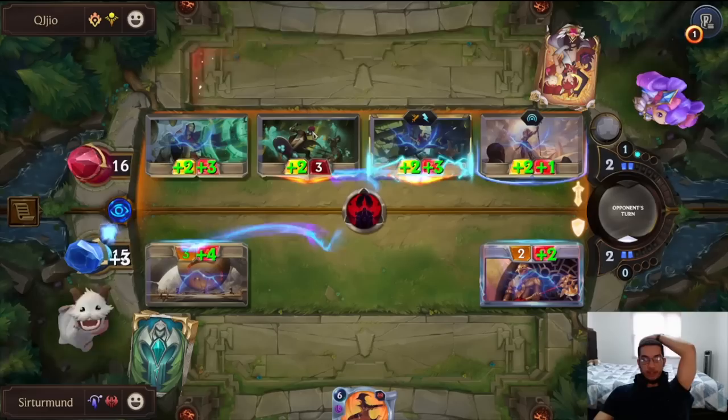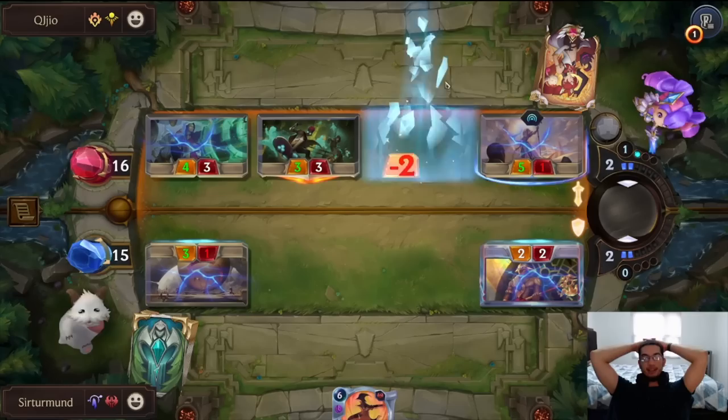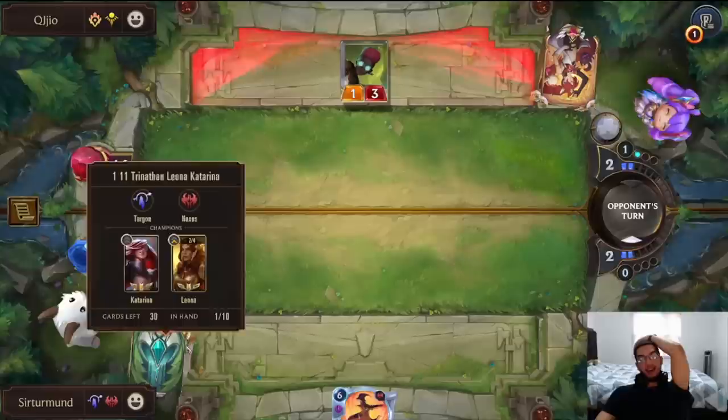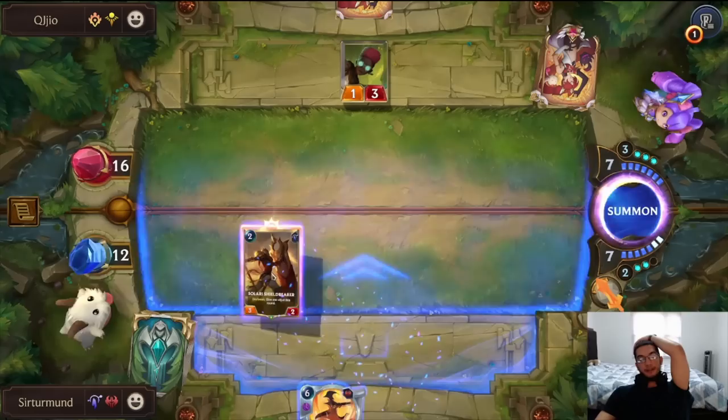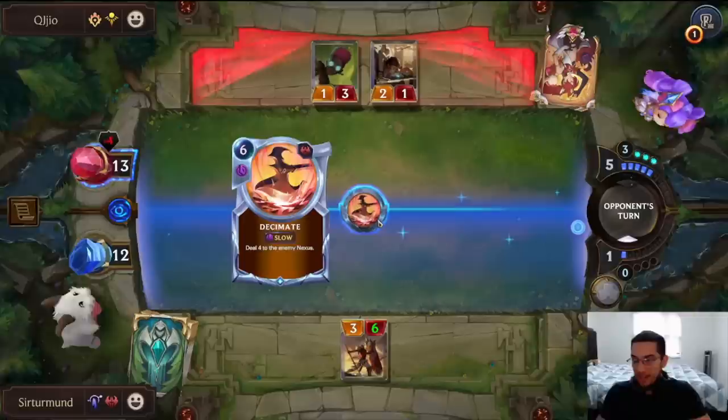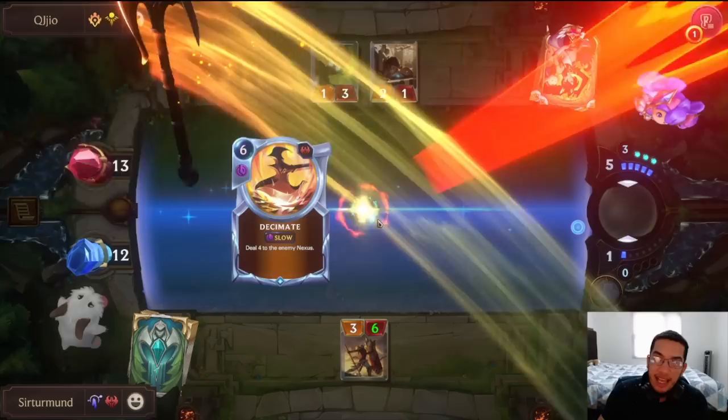The opponent has the top deck, we have the top deck — let's see who wins. The problem is the opponent's top decks are a lot better than mine. Jens is a great top deck, Echo is a great top deck. Our best top deck is probably our 5-drop. Let's push 3 damage. Might as well do the Decimate now. I could get Pale Cascade from that. Second Echo, Jens — they have a lot of good outs.